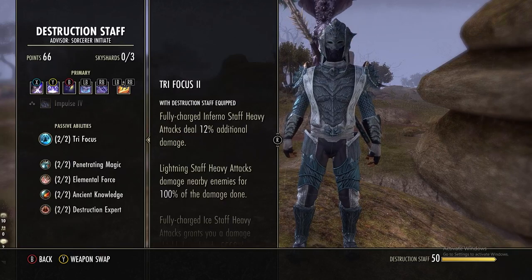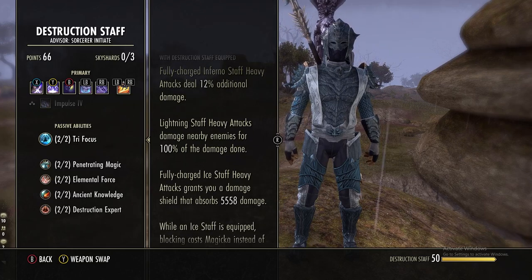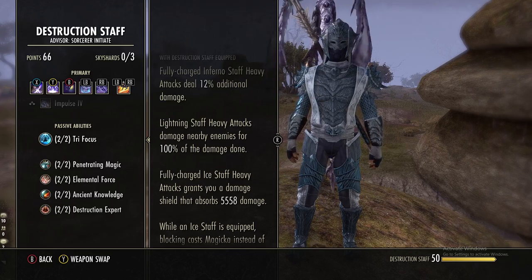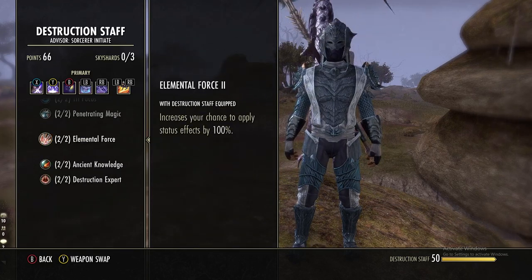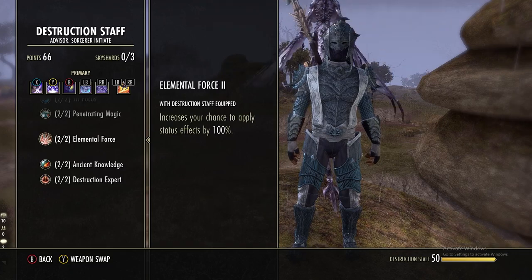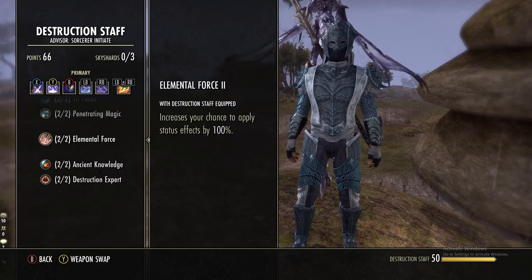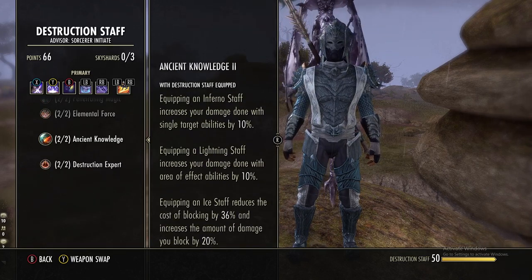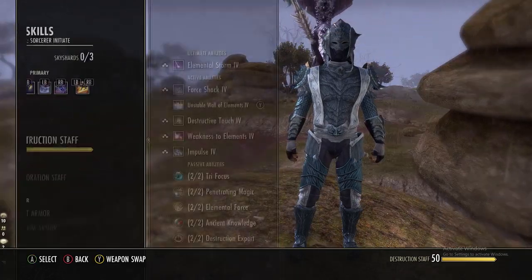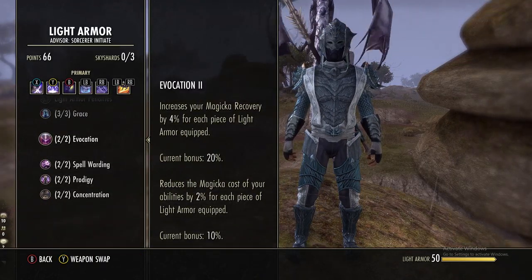In the Destruction Staff tree, get Tri Focus as soon as possible — this is what makes our lightning staff heavy attacks AoE, so all enemies nearby take 100% of the damage done. We can just hold the attack button and do massive AoE damage. Elemental Force gives an increased chance to apply status effects — it doubles the existing chance, not 100%. Ancient Knowledge increases your AoE abilities by ten percent since we're using a lightning staff.